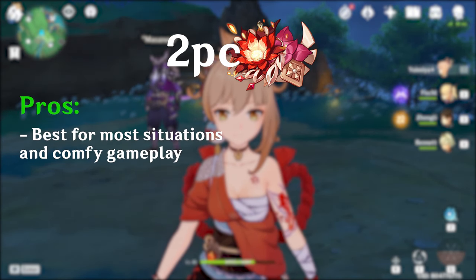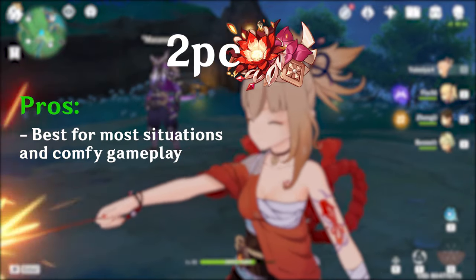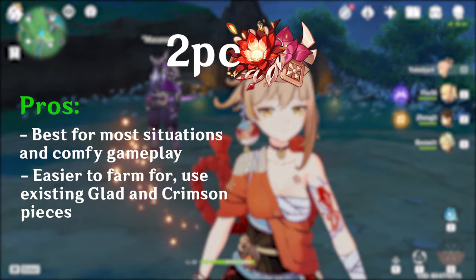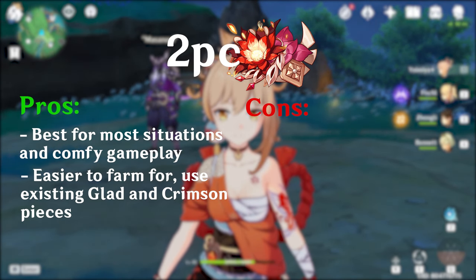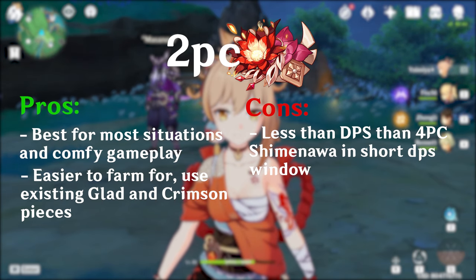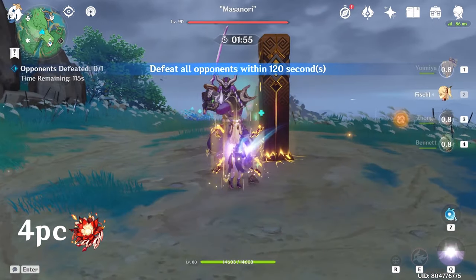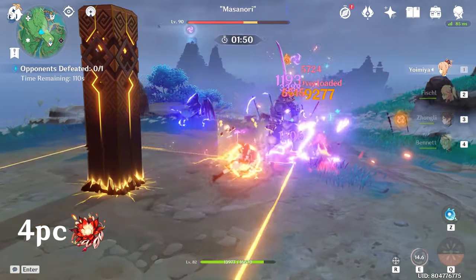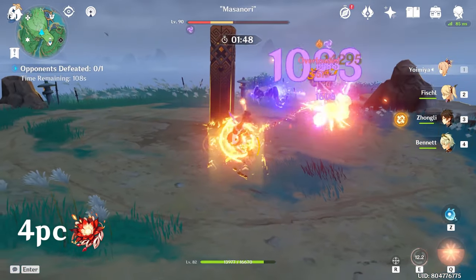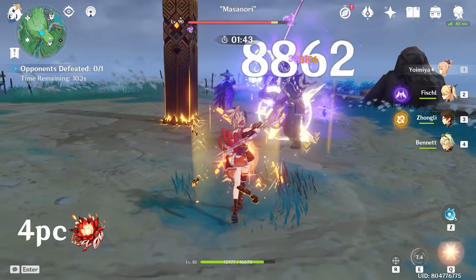2P Crimson, 2P ATK% pros: it's basically the best general use set. It's good for most situations in Genshin. It's used for comfortable and casual gaming as you don't have to worry about any conditions or passives. It's also easier to farm for because you can use existing pieces — your 2P Gladiator pieces you've had since you started the game, or farm the new 2P Shimanawa if you get better stats. As for cons, you are getting less DPS than the Shimanawa 4P in a normal attack sequence or a short DPS time window, and you're also forced to use Q with Thundering Pulse to maintain 3 stacks. As for 4P Crimson, it's decent but not as good as the other two sets. The pros are that you do more reaction damage — your Overload will hit harder, your Vaporize will hit harder — but in return you're losing a lot of normal attack damage, so there are diminishing returns. It's still viable; use it if you have really good substats for it.